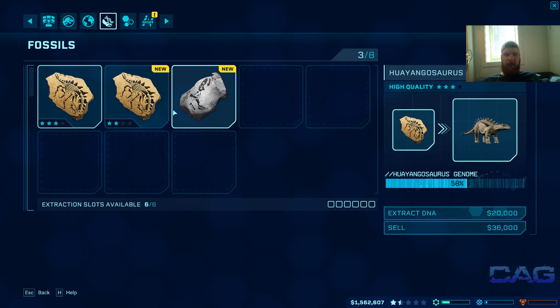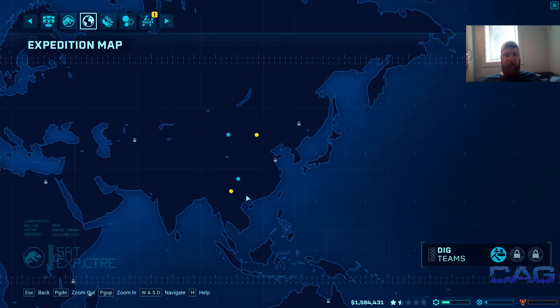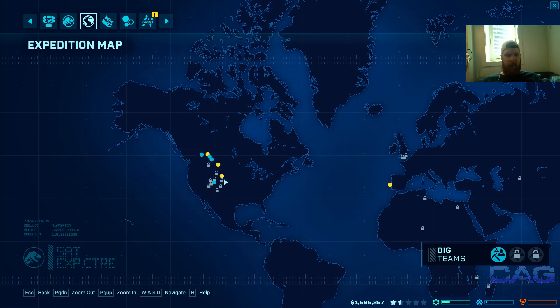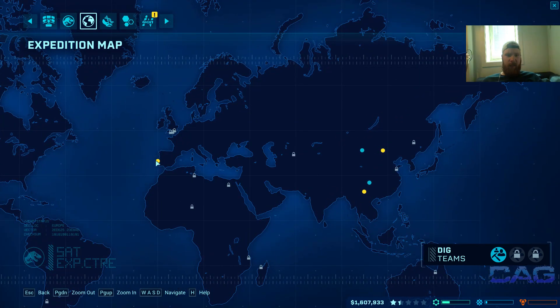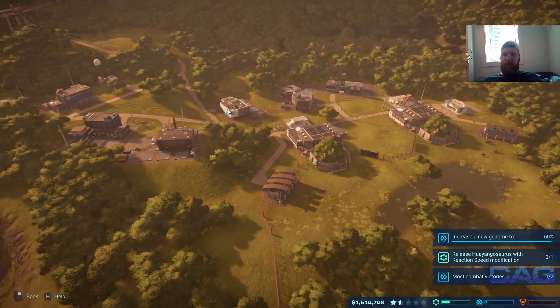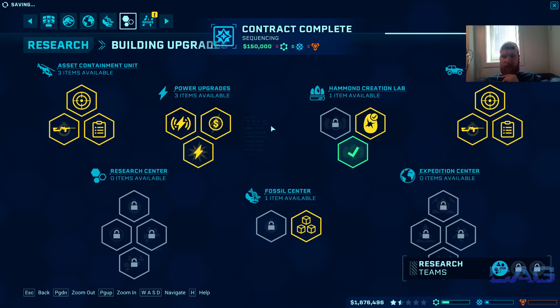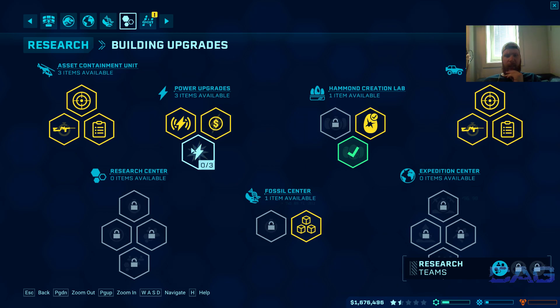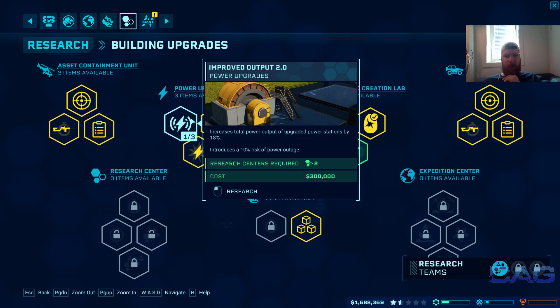We got our fossils back — beautiful. Those are exactly the ones we want. Let's send our expedition teams out again. Any of these have any of the new ones? Hard to tell. This location would give us a ton of different fossils. Let's go back to the same spot — they should know that spot in and out by now, given how much we go back there. Success rate, entertainment contract finished. Improved output — upgraded power station total power output by 18%.